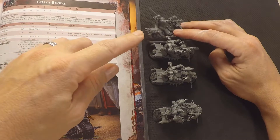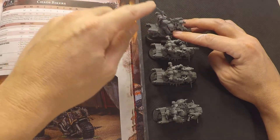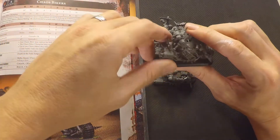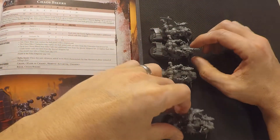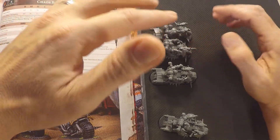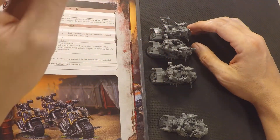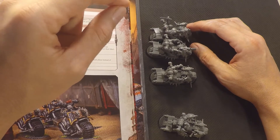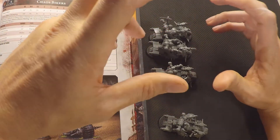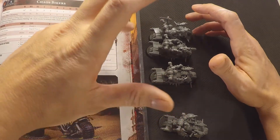You can still add a Plasma Pistol, Power Sword, you can make a Chaos Lord with Lightning Claw and Power Fist. You can add different weapons to the bikes — the Multimelta — so all those options are still there. Their Ballistic Skill and Weapon Skill 3, I think that's pretty good if you're making a fast-moving Alpha Strike army.